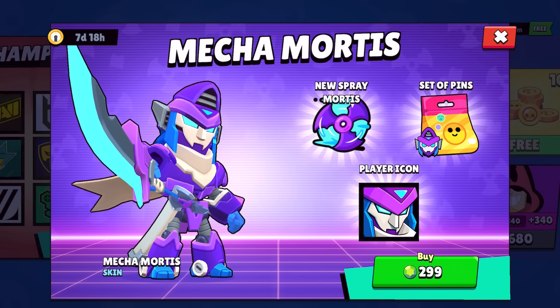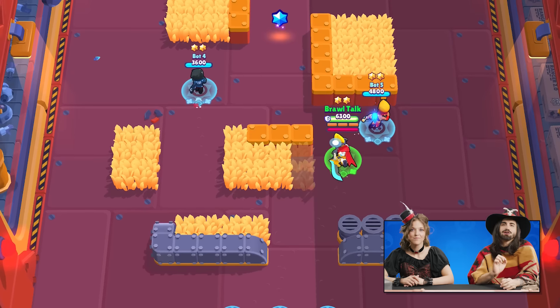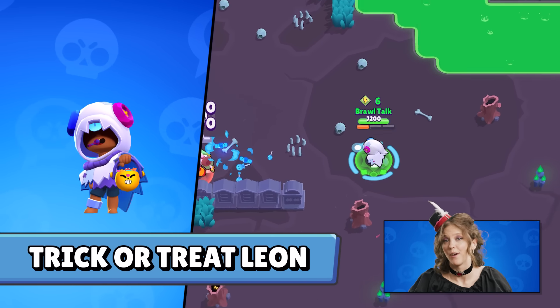Mecha Mortis is our newest 299-gem skin with custom voiceover and visual effects. If you get him on release month, he'll get his Prey Profile Picture and a whole set of his pins for free. It will also unlock two color variations in the shop for 49 gems each. And lastly, Trick or Treat Leon, which will be available around Halloween.